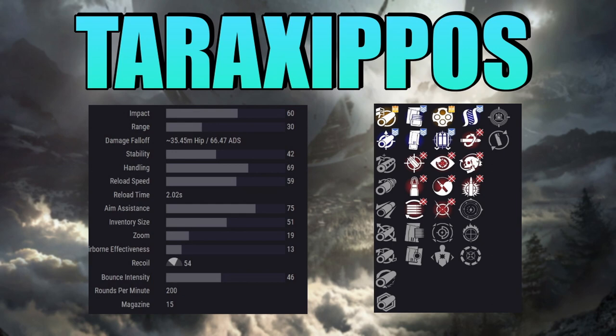Then we have the options of No Distractions, Outlaw, Zen Moment, Fourth Time's the Charm, Moving Target, Offhand Strike, and Gunshot Straight.